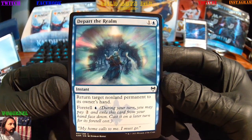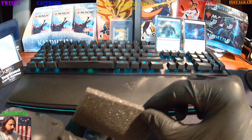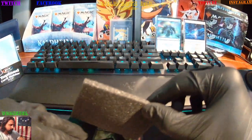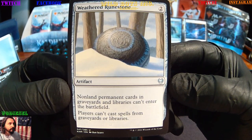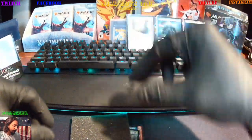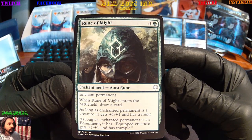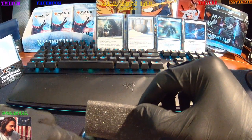Depart the Realm, instant. Carfell Harbinger — zombie wizard, we definitely had her before. And we're gonna get an artifact: the Weathered Runestone. That's a nice one — can't pull anything back from the dead. Rune of Might — it's an enchantment permanent. Okay, we got some rune pack — is that what we got here?